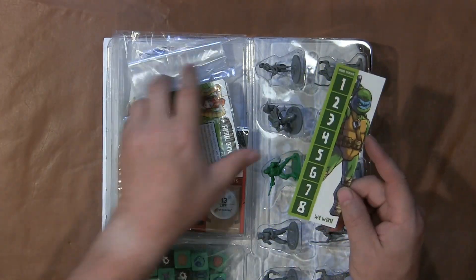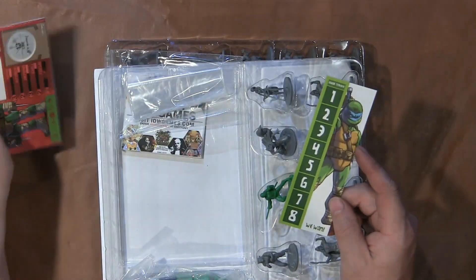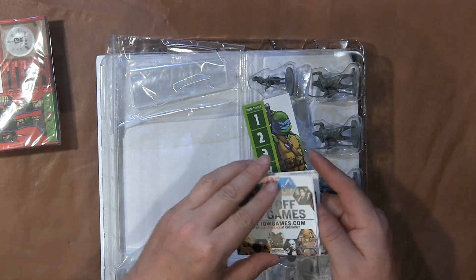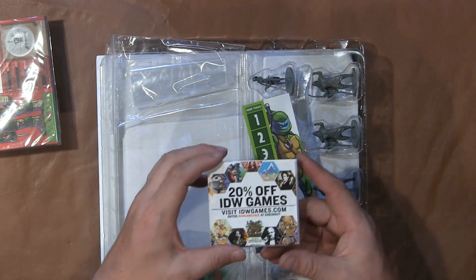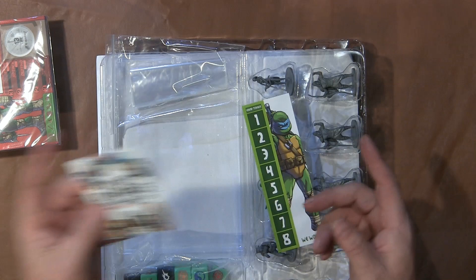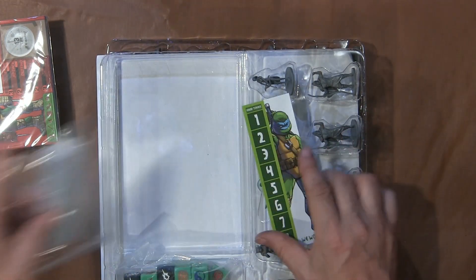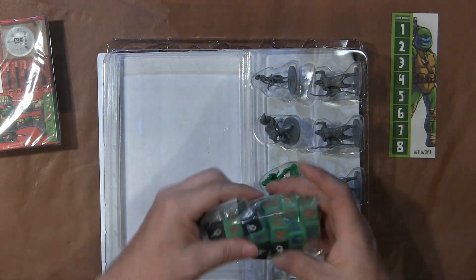Some cards — maybe we'll look at the cards first. There are character cards. You have an IDW insert, which is actually really cool — I'm glad companies started doing this again, promoting their own games within their stuff. It's inexpensive. They give you bags, probably for the dice and stuff. Look at the dice — we'll look at those in a minute.